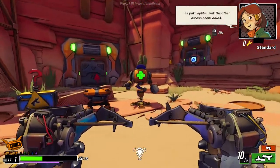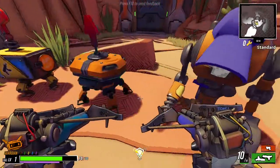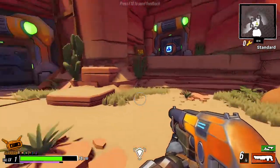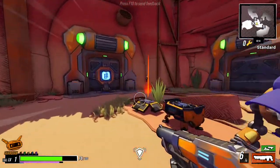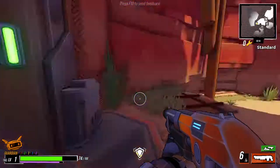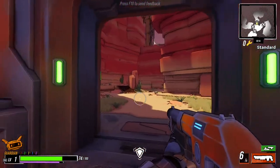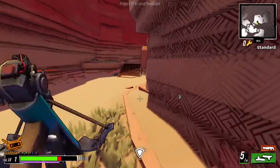We gotta grab the loot while it's there. The access seems locked — definitely want that, thank you. Switch to pumping shotgun — nice. So I gotta unlock that. Seems to me like it wants me to go up here. Oh no, I need a key. So is this where the key is? I gotta go here and then come back. I've got my shotgun for up close.